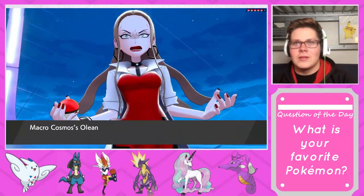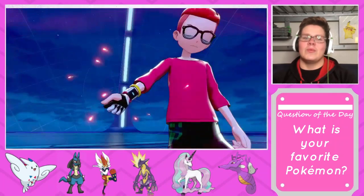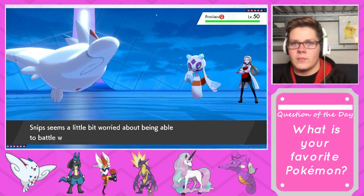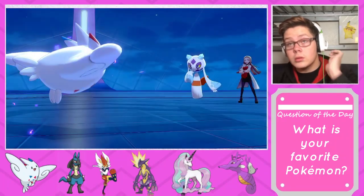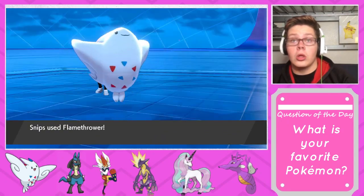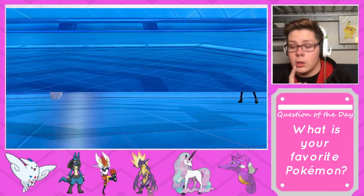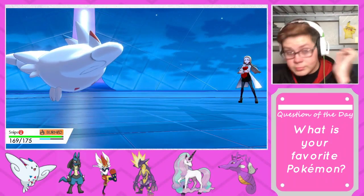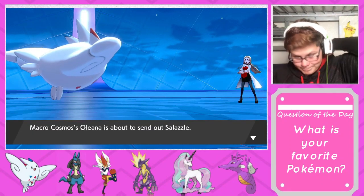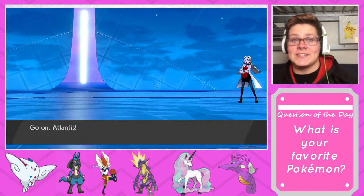I will not allow anyone to disturb Chairman Rose! If I beat you to pieces, the Champion will have no one to battle and will lose heart — and in that state, he will listen to anything the Chairman says. Why does she look like that? You know what, we gotta kick her butt. All right, Snips — Flamethrower, let's go! This thing is faster than me!